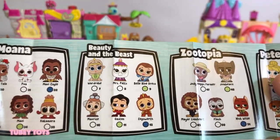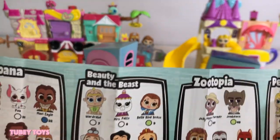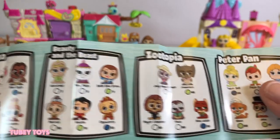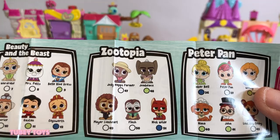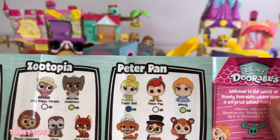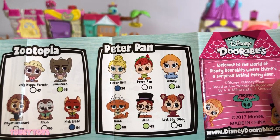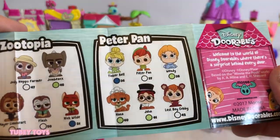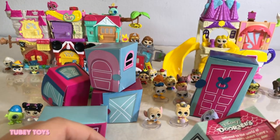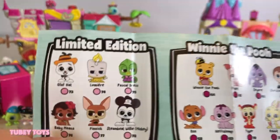In the Beauty and the Beast collection, we're missing Mrs. Potts, Gaston, Maurice, and Cogsworth. From Zootopia, we're missing Judy Hopps as a farmer — that's it, because we got regular Judy Hopps. From the Peter Pan collection, we are missing John, Lost Boy Cubby, and Nana. We do have Tinkerbell — she wasn't in the box the whole time.